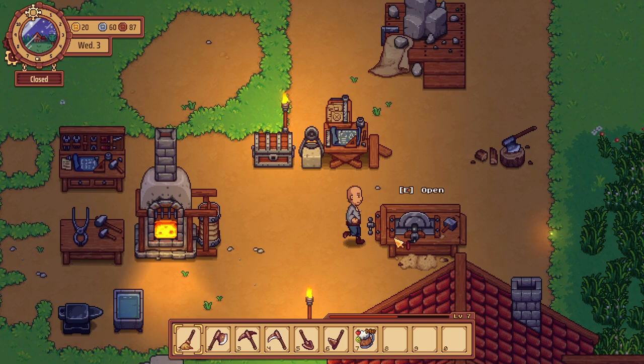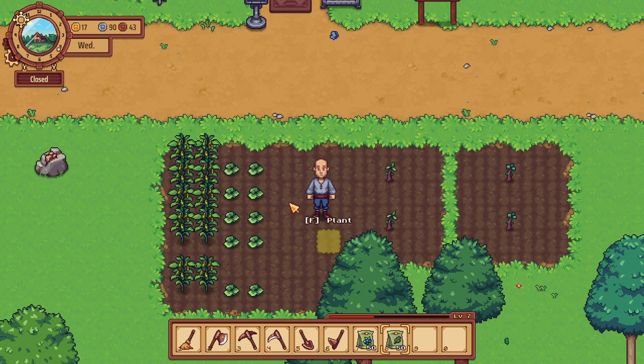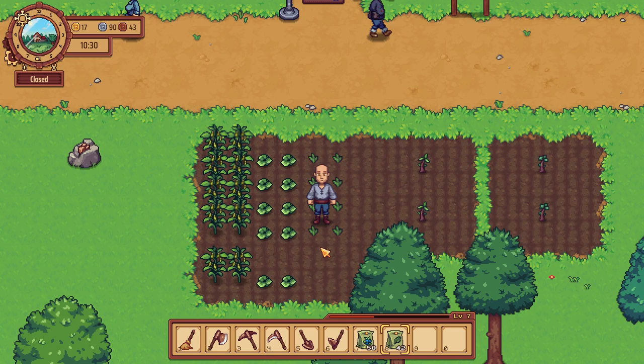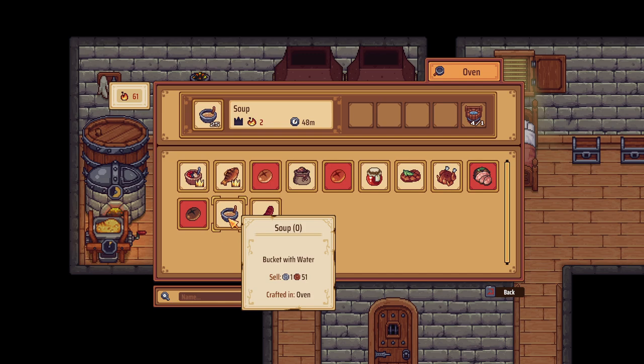Second tip: as soon as you can, start farming. There are a lot of different seeds you can buy — trees, plants, fruits, vegetables. The moment you can start, get your farming going to produce as many different vegetables, fruits, and grains as possible. The more ingredients you have for your food, the more you can charge for the food, the more money you make, and the faster you make it. It also gets your customers' happiness up.